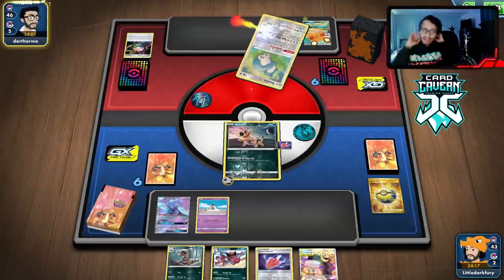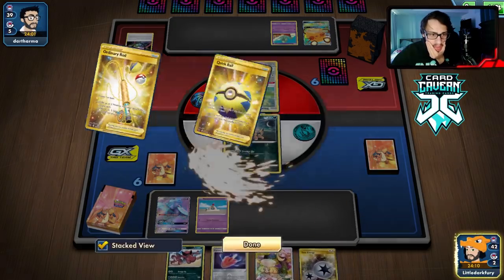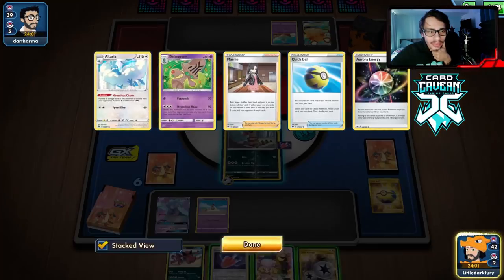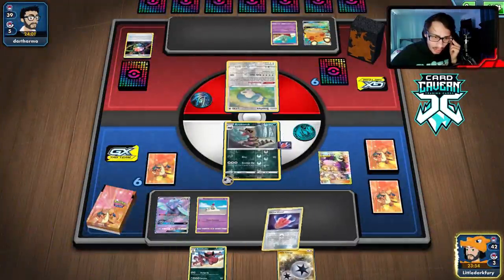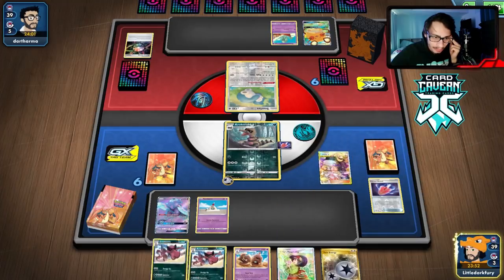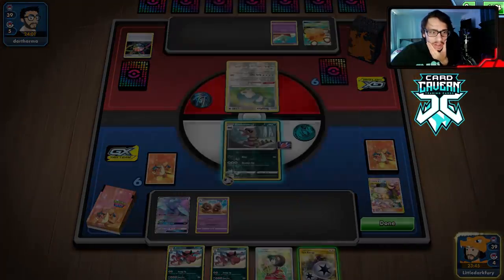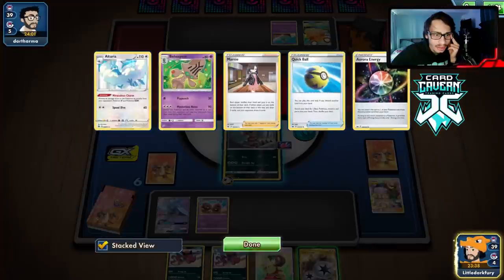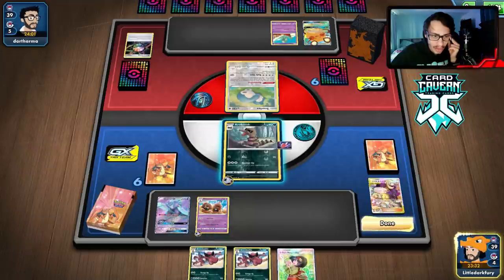This is a busted Snorlax and Behemoth — that might actually be kind of genius. We top deck an energy so we can mill them. We can do Dredge Up and discard the top three. We kind of have to because they're gonna knock me out with Behemoth. Actually, we might just wait a turn — if they have Switch and Triple Energy I get knocked out and I'm back to square one.